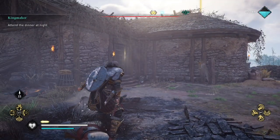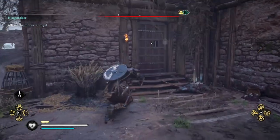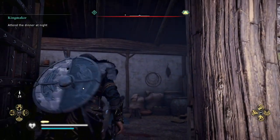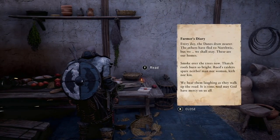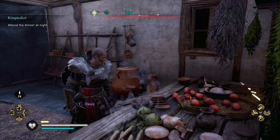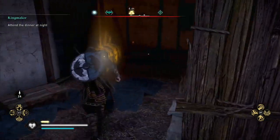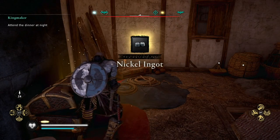Sweet dual assassination there. Now let's bring Ivor over and unlock the door with the key we found. Farmer's diary — blah blah blah. There should be the wealth around here somewhere. Yep, the ingot's hidden over here and it is a nickel ingot.